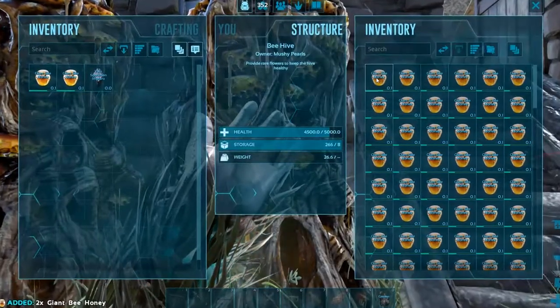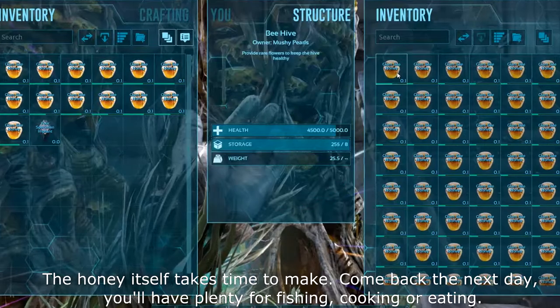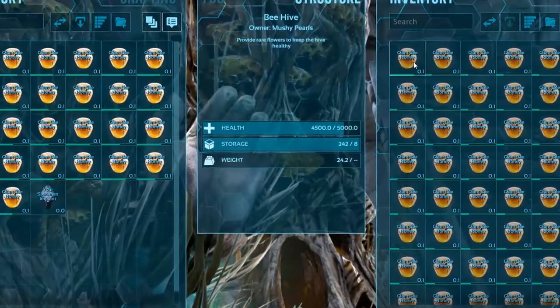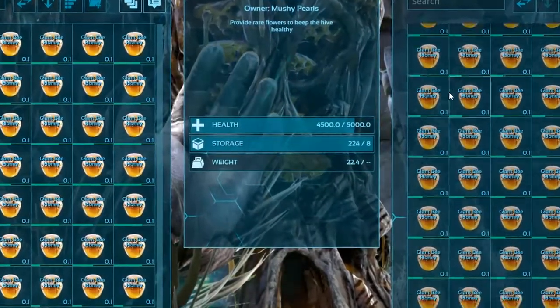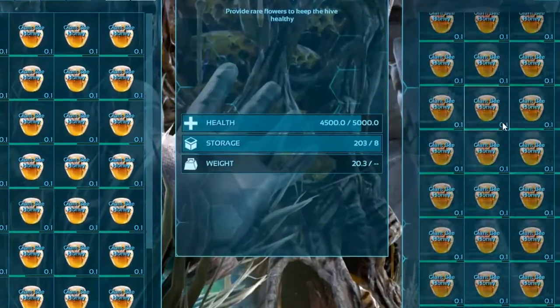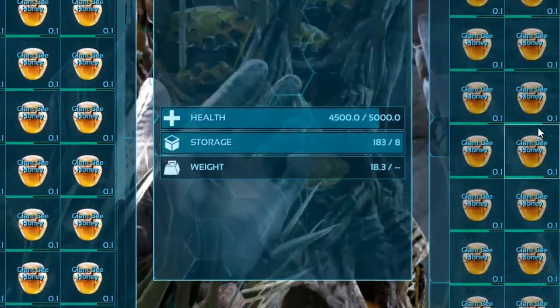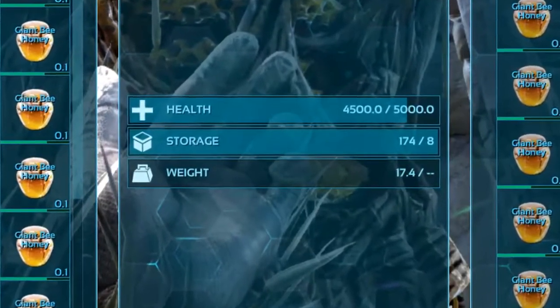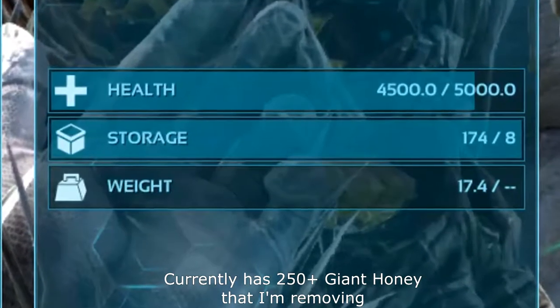Each hive has 5000 health, and once it's finished turning rare flowers into honey, it will start to have its health decay. Don't worry, this is a slow process. As far as I'm aware, if the hive reaches zero health, it will revert back to a bee and the health will continue to drop. While the hive only shows that it can have eight slots, it will continue producing honey at a phenomenal rate, exceeding its input limitation by at least 90.